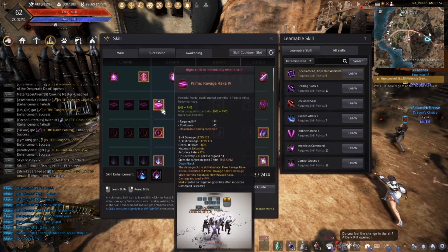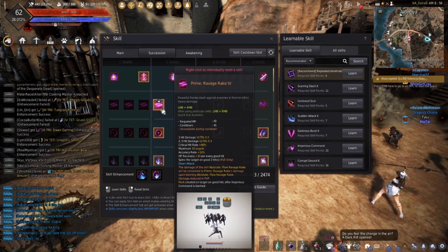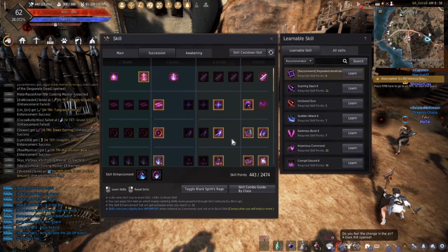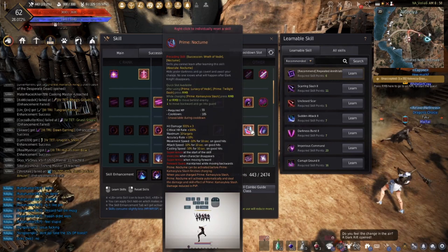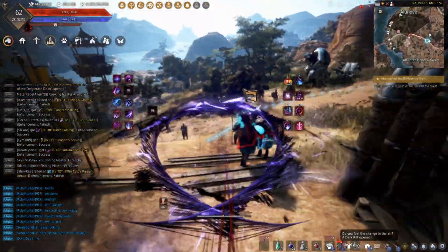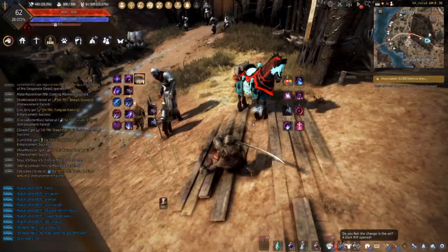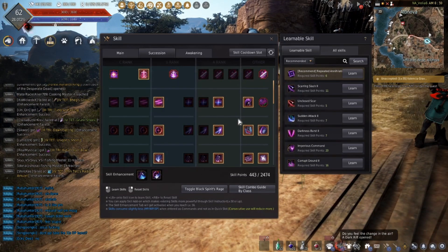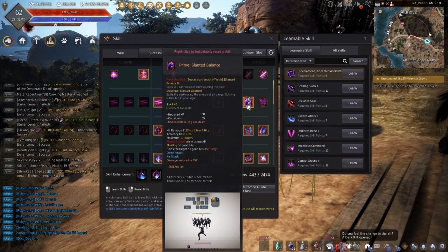Ravage Rake is actually used quite a bit in your PvE combos in this build, as opposed to in Awakening where we really didn't use it hardly ever. But aside from that, you do need Nocturne, especially for PvP. You do use this in your PvE combo a bit as well, thanks to the fact that you can cancel your Twilight Dash with a Nocturne and actually get damage output. It'll also put you directly behind the mob in front of you, so that's actually important in PvE, although at first glance it doesn't seem like it.